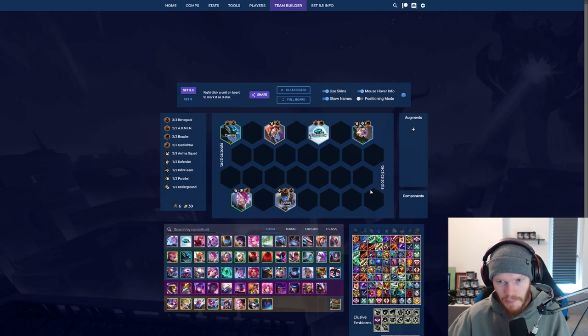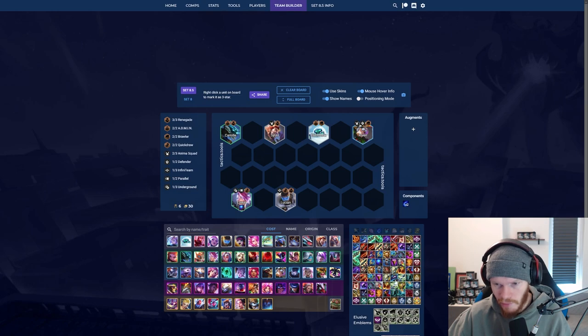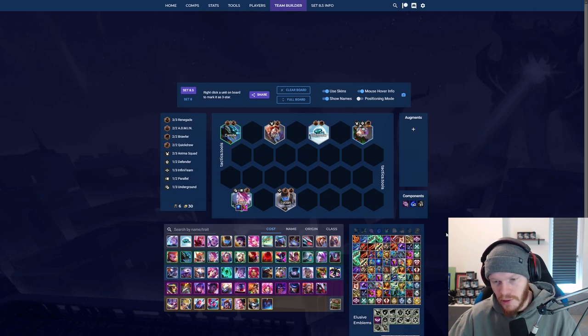So your Azrael can do the carrying most of the game. If your Azrael is going to be your carry and you have Rising Spell Force, this is the build you want: Blue Buff so she casts as much as possible, Jeweled Gauntlet is a must, and then something like Rabadon's, Hextech Gunblade, or a Hoj — it doesn't matter that much.